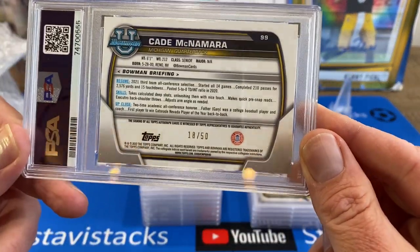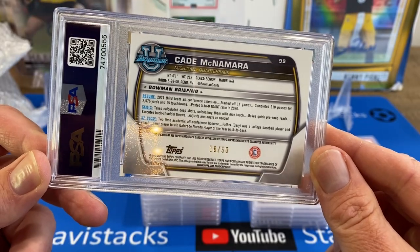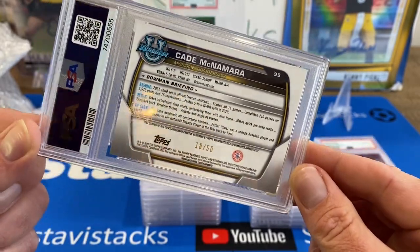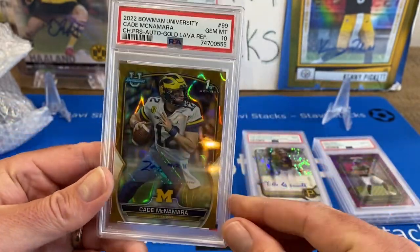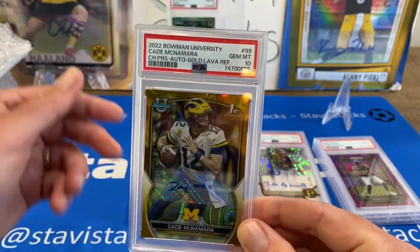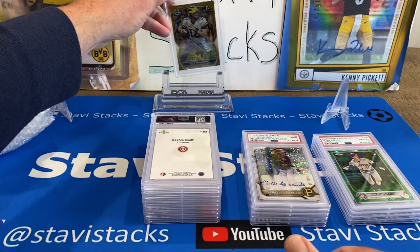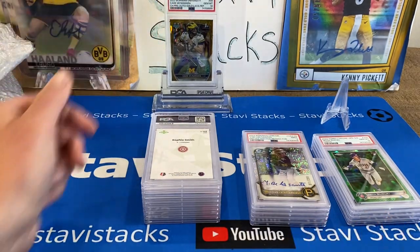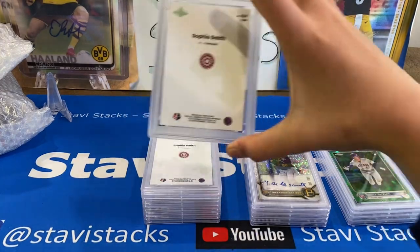Cade McNamara. And what is Cade's deal — where's he going to be playing quarterback? He's going to Iowa for this year. He's already there, he'll be the starting quarterback for Iowa. And we're Iowa Hawkeyes all the way. So we got Cade — a gold lava auto. I'm going to have to replace Seiya. Although Seiya is probably worth more, I'm going to go with Cade — that's our guy. Even though he's in a Michigan card, that's his first and he's going to be the Iowa quarterback.